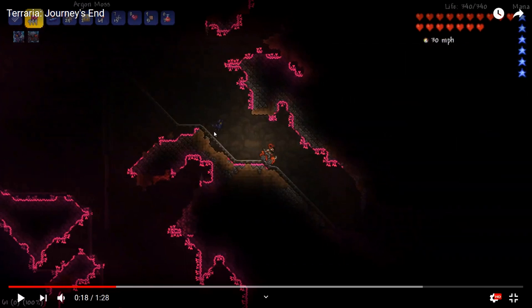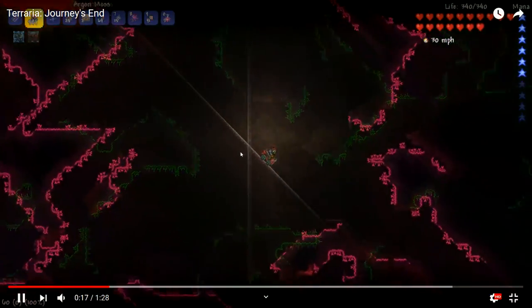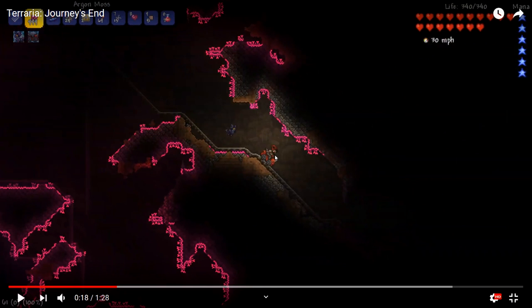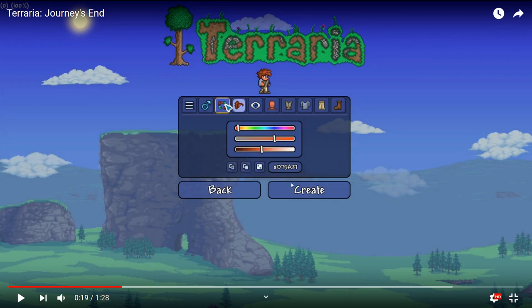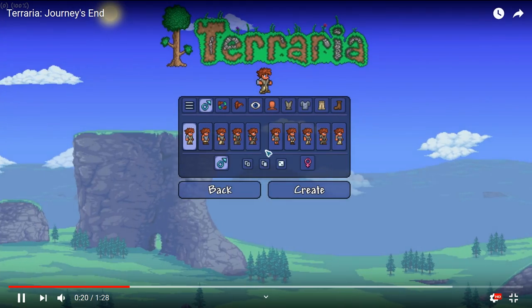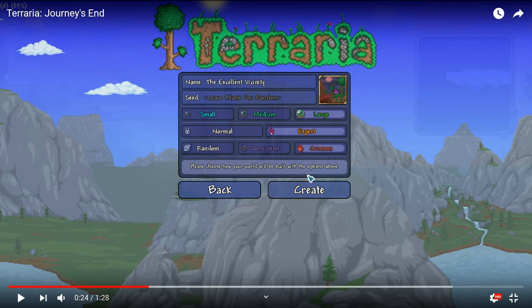They might be wearing new armor too. The vanity looks all new — it looks like there might be face paint on these characters. Obviously we got the new menu, the new UI for making your character. This stuff looks cool, it's a lot easier to make your character now.